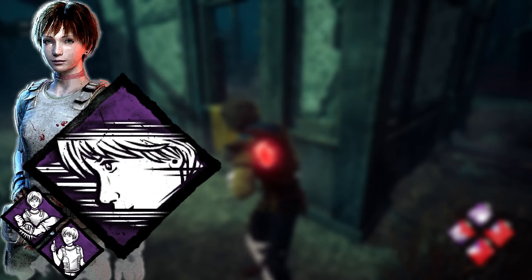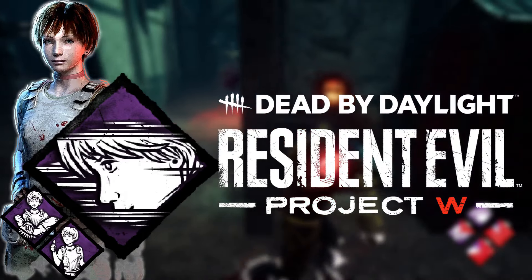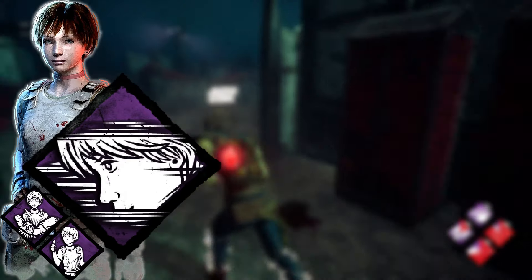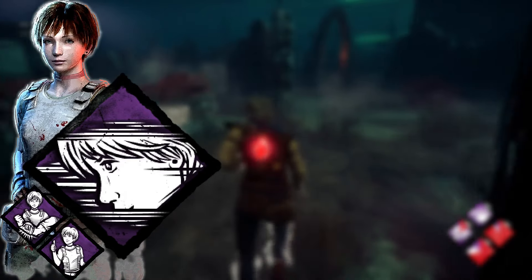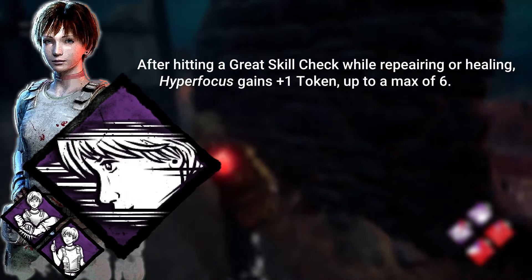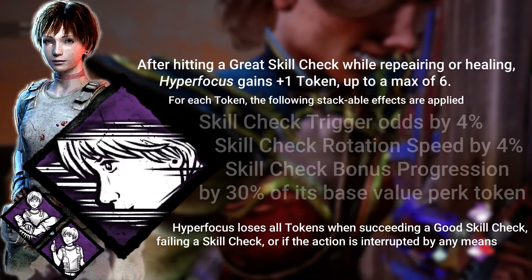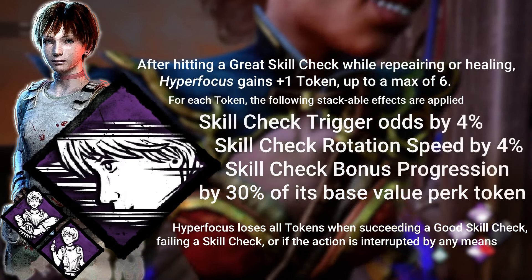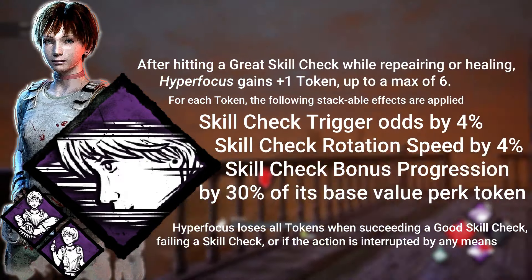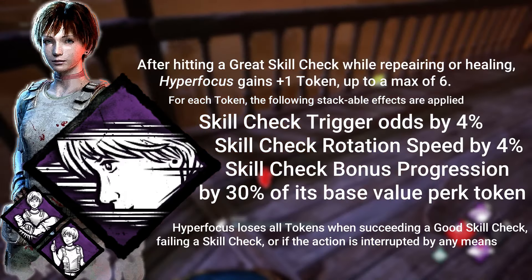Hyperfocus is a Rebecca Chambers perk. It was added August 30th, 2022, as part of the Resident Evil Project W DLC. It is best described as a skill check perk, but only because I can't think of any better way to categorize it. Hyperfocus gains stacks by hitting great skill checks consecutively, with each stack increasing both the chances of triggering another skill check and the speed of that skill check. It also increases the actual bonus progress you get by hitting that great skill check by 30%, meaning progress can be gained rapidly through skill checks when everything goes right.